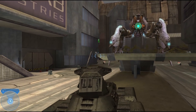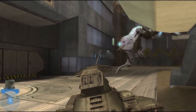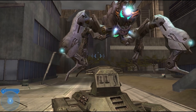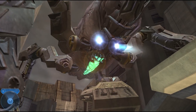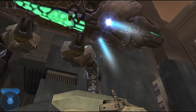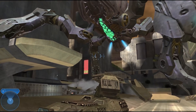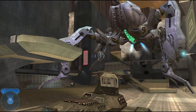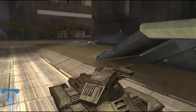I thought it was a scripted event where the Scarab shoots its cannon regardless of whether the Scorpion tank is there or not. I have very vague memories of being able to actually save the tank, but the Scarab shoots in that spot anyway and then nothing else happens. The Scarab just keeps on going — it kind of stops for a second, looks around, and then just keeps moving on.